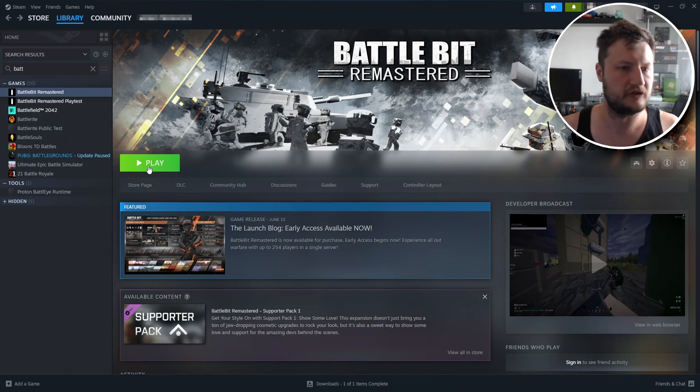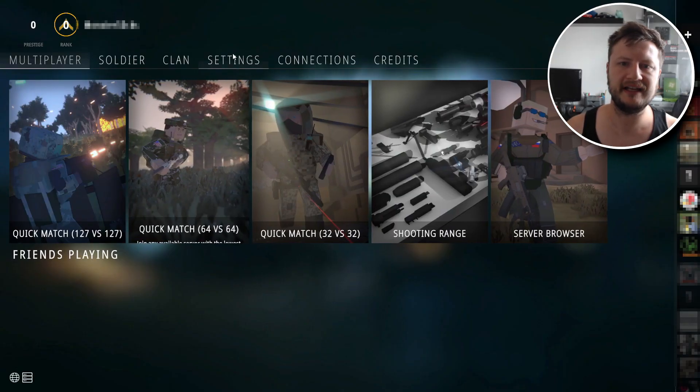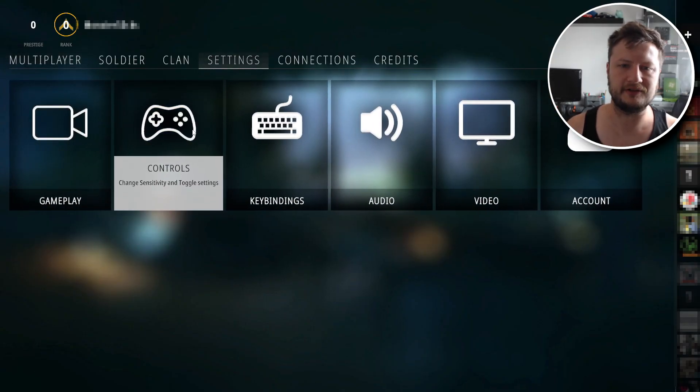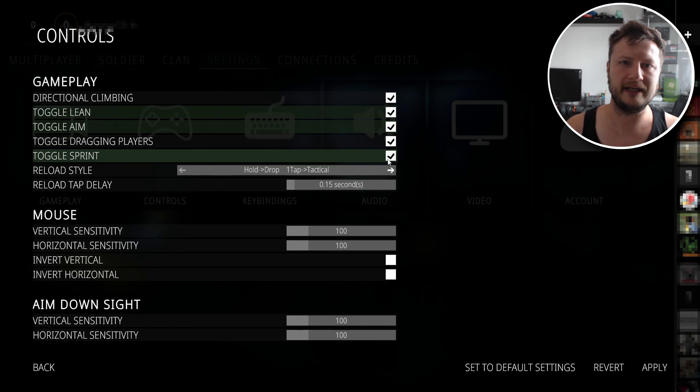Before you jump straight into a game, there are a few more settings I want to show you in game that you can change to make the controller support even better. Go to Settings and then Controls. Enable the options for Toggle Lean, Toggle Aim, and Toggle Sprint. These are optional but they can make life a lot easier in game, especially when using a controller.